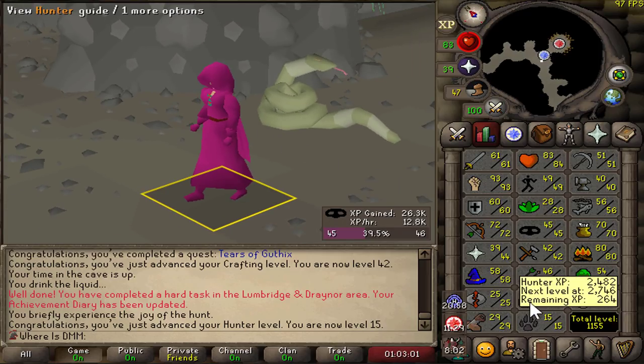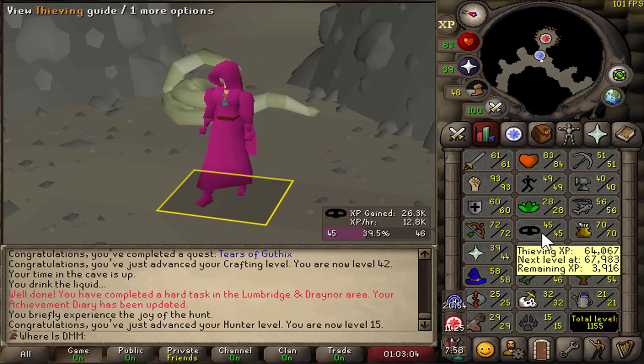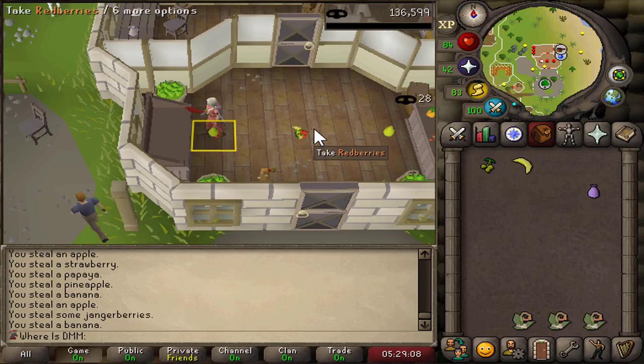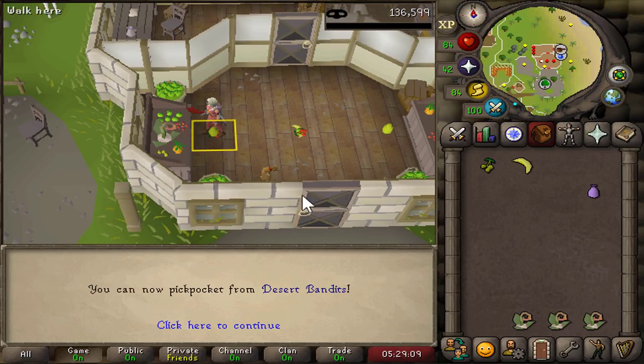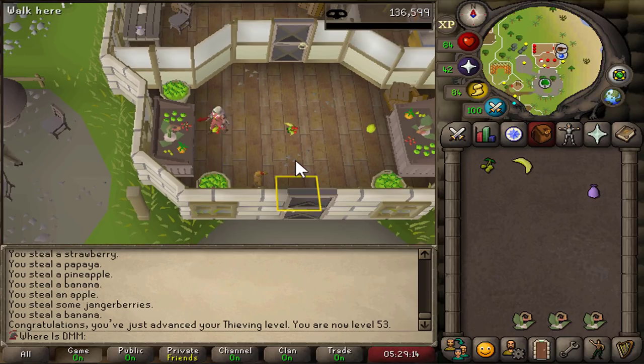My teammate ended up getting enough magic logs for me to actually finish Desert Treasure, so it is time to get 53 thieving. Two hours of thieving later and we've got 53. We can now do Desert Treasure — I believe I have all the items. Let's get at it.